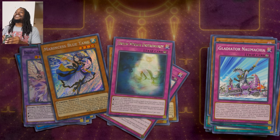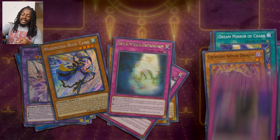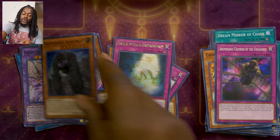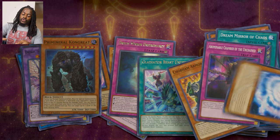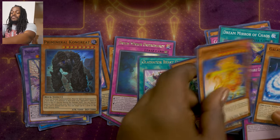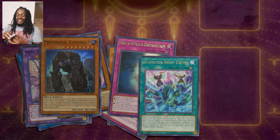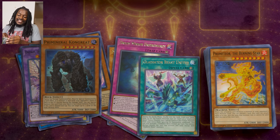On to the next pack. We got a Dream Mirror of Chaos, Chobram Armor Dragon, another Adominable Chain, a Primordial Congrate, Gladiator Beast United is our rare, Spiral Dragon, Dances with the Beast, Desert Locust, and another Pro Meteor. We've been pulling this card fairly consistently — the Pro Meteor. It's okay. It's just really interesting that we see it almost every pack.